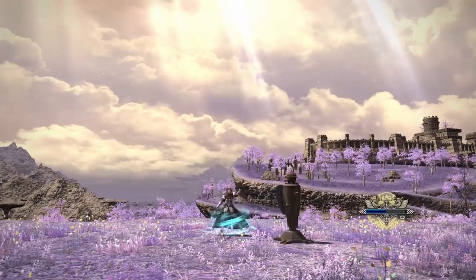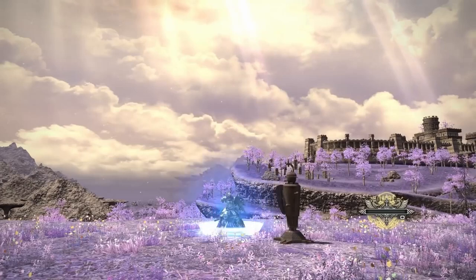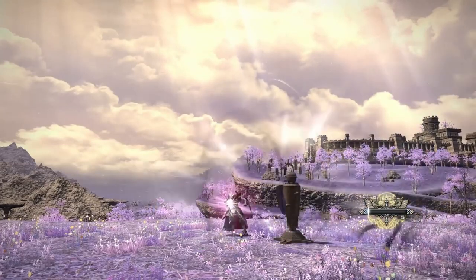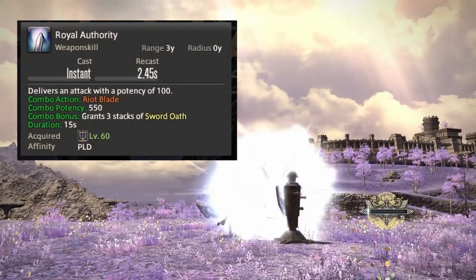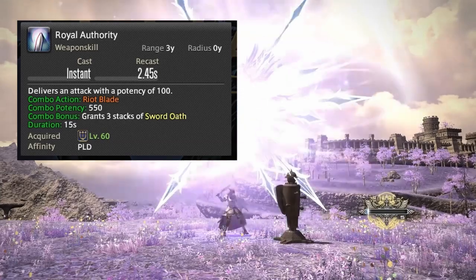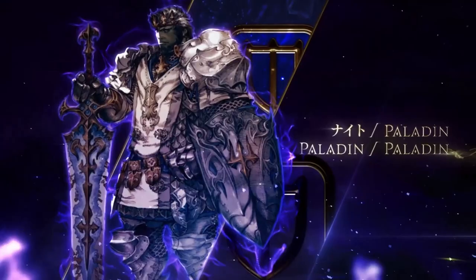Paladin has two combos — still the original Goring Blade combo, and at max level your Royal Authority combo. Rage of Halone is actually the previous ability that was in the aggro combo, but now it's just a lower-skill ability that combos off Riot Blade, which upgrades to Royal Authority with a trait later on. So not too much has changed there.